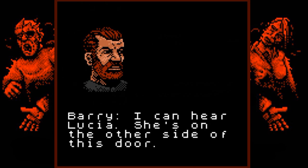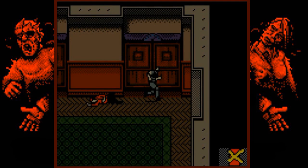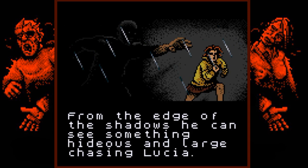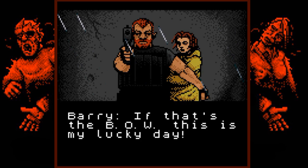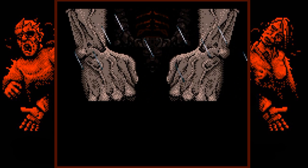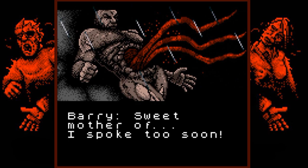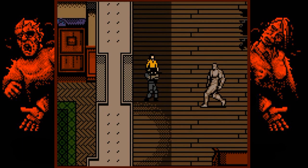It doesn't look like we have the key to open these elevators. I can hear Lucia — she's on the other side of this door. Barry reaches the sun deck and from the edges of the shadows he can see something hideous and large chasing Lucia. It should look like other tyrants but then — sweet mother — it's our first and really only boss enemy of the game. Boss fight time!